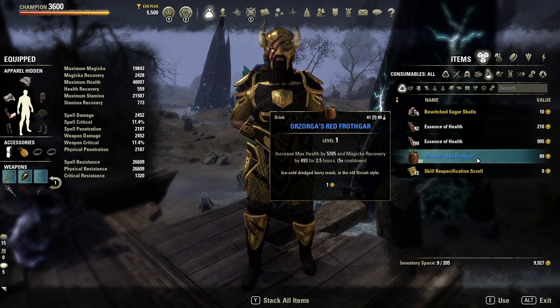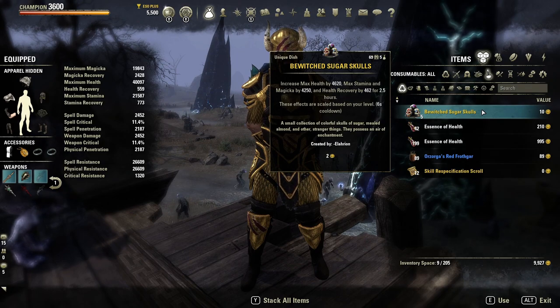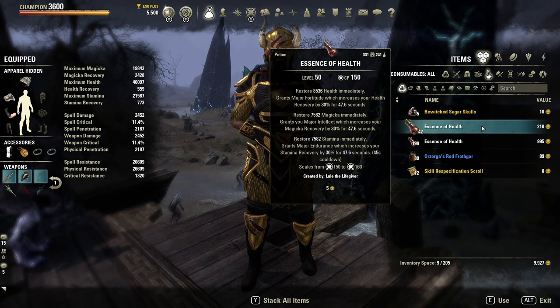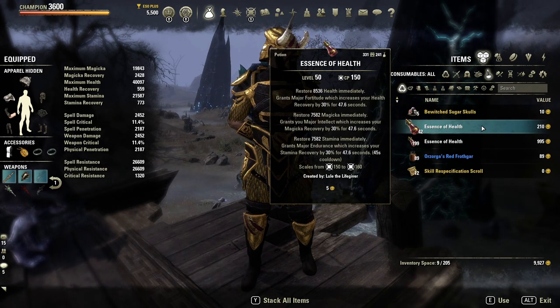For consumables, Ozara's Red Frothgar is recommended for the magicka recovery and max health. Something like smoked bear isn't as useful since there aren't many stamina skills. Alternatively, you could use sugar skills to boost max stats if you can sustain your rotation — this is particularly useful if you're using harmony jewelry. For potions, Essence of Health tri-stat potions will restore all recoveries and stats. Minor Heroism potions are an option but are very expensive and often not needed.